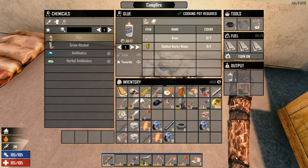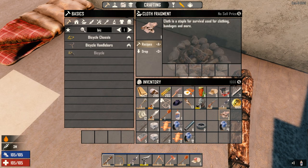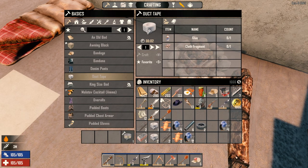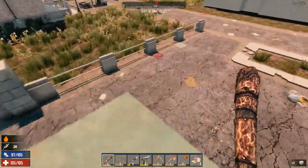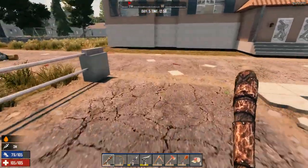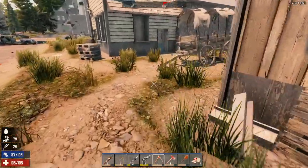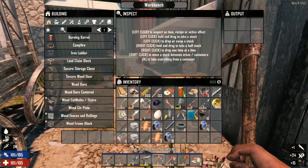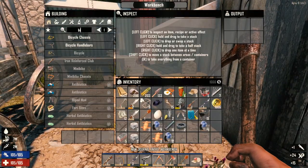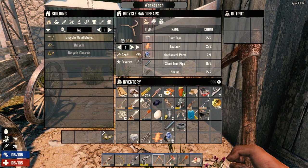Alright, there we go. Recipes, duct tape, craft. Let's go do this. Here we are at the workbench. While we're doing this, let's go see what these other buildings have to offer. Bicycle chassis - craft. Handlebars - craft.